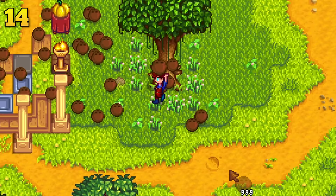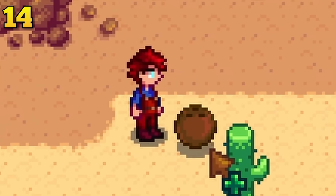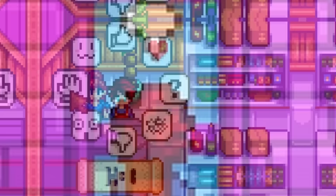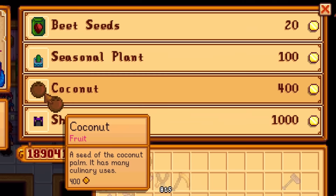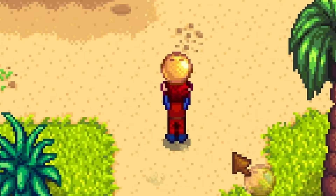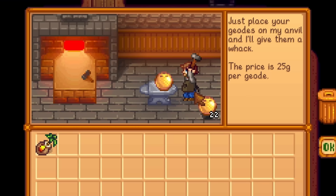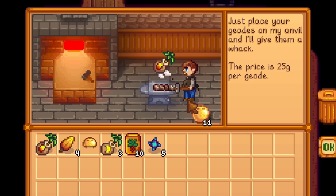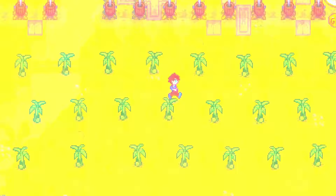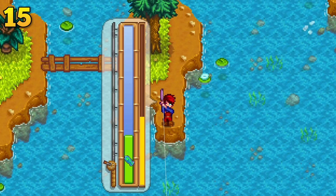You need coconuts — as many as you can get. You will randomly find coconuts in the desert every now and then, and you can also shake trees on Ginger Island to get a few, but there is a more reliable way. You can head over to Sandy's Oasis every single Monday to buy 10 coconuts. Stockpile as many as you can, because you can trade coconuts in at the Island Trader for golden coconuts. Golden coconuts contain a bunch of items, but they also give you tree saplings — most notably the most profitable fruit tree sapling in the game, the mighty banana. Plant these on Ginger Island and they will produce bananas every single day, no matter the season.